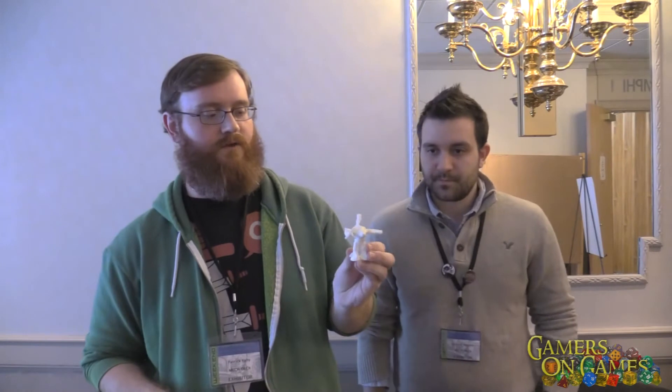You build your robot mini out of arms, legs, a backpack, and a torso. Each of these parts has a card that's associated with it. So there's the leg part, there's the torso part, and you can see they plug in through the back. There's a backpack part, and you've got a buzzsaw arm and a grabber arm. So you build your little robot mini like that.